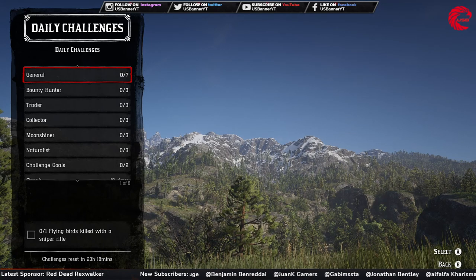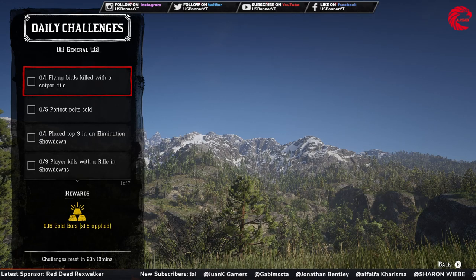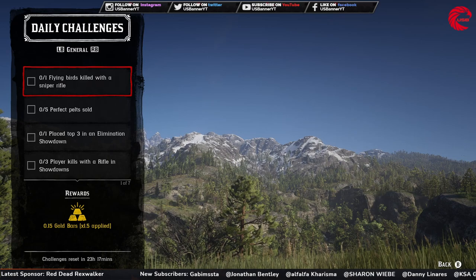After that you have to do 16 daily challenges out of 22 daily challenges. Start with seven general daily challenges. The first one you have to do is a flying bird kill with a sniper rifle, so you have to kill a flying bird with a sniper rifle.